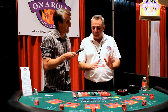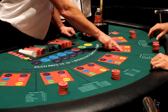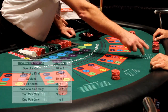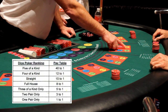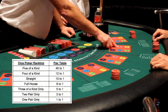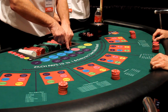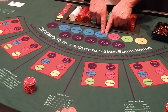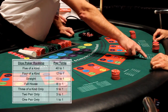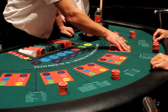It's a very simple game. In order to play, you have to place a wager in any of these four areas, called Dice Poker Wagers. A pair pays 1 to 1, two pairs pays 3 to 1, three of a kind pays 5 to 1, and a full house or better — capturing a full house, a straight, four of a kind, and five of a kind — pays 8, 10, 12, and 40 to 1 respectively.